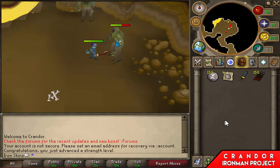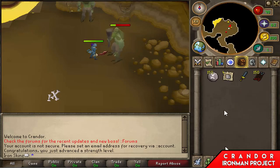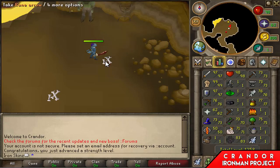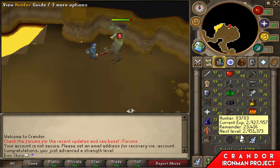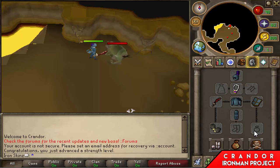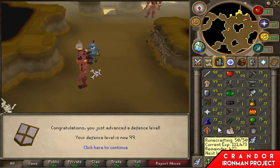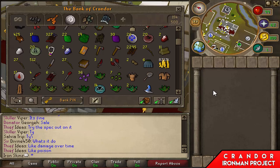Update - just hit 99 strength! Going to be working on attack and defense for a bit, and then I will get my magic and ranged up to 99. I'm just doing a bit of slaying right now, trying to get to level 80 so I can get a pair of dragon boots or rune boots. And there is 99 defense - only attack, magic and range to go, and then our account will be looking pretty nice.